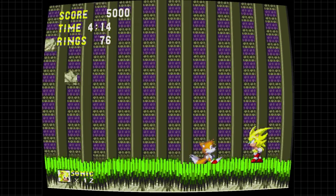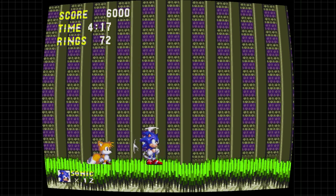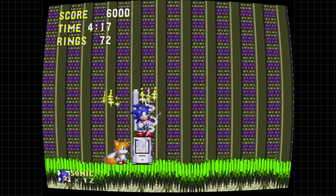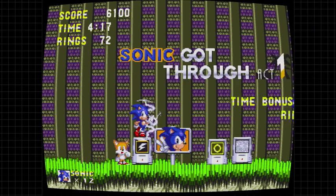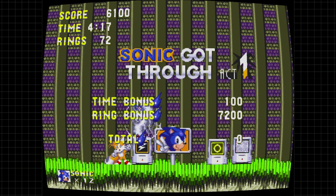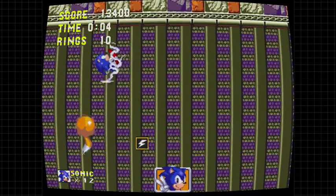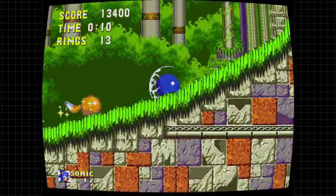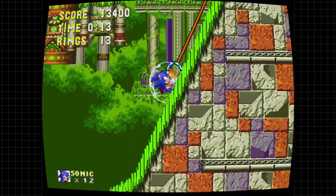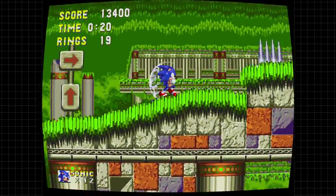Normally with this boss you have to dodge all the spikes. I believe with Knuckles they even add this thing where, if you play as him, they make a little platform that you have to take care of. Tails, you're being fantastic today! We don't want the fire shield right away, so let's set up with some electricity. This level also has one of the more unique boss fights at the end.